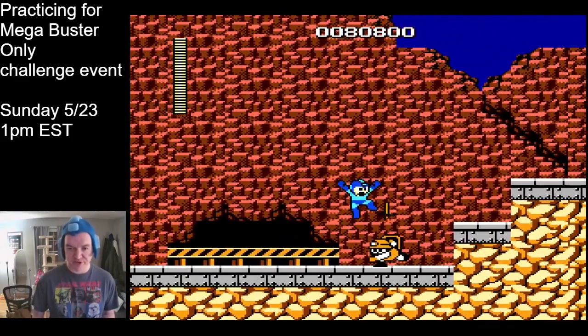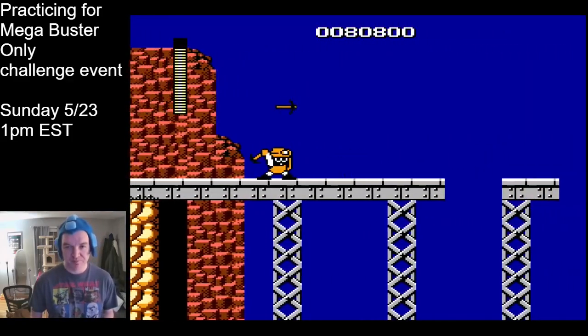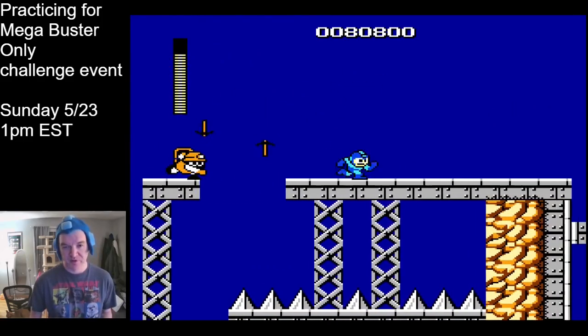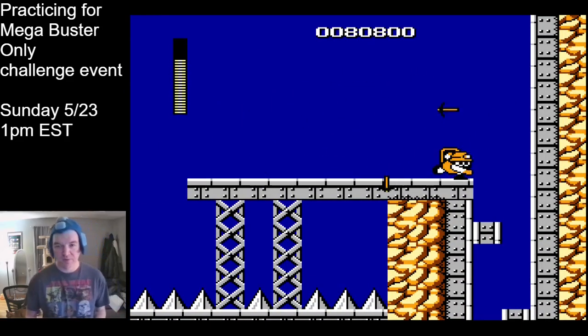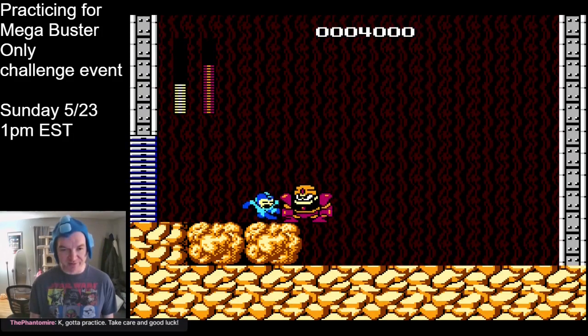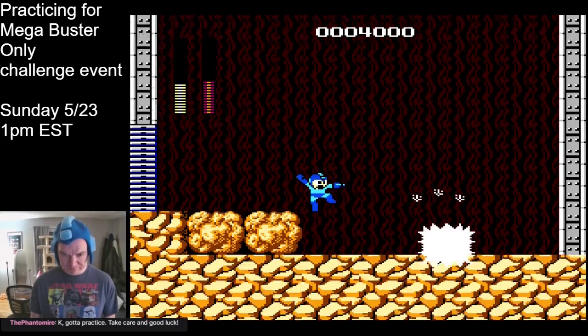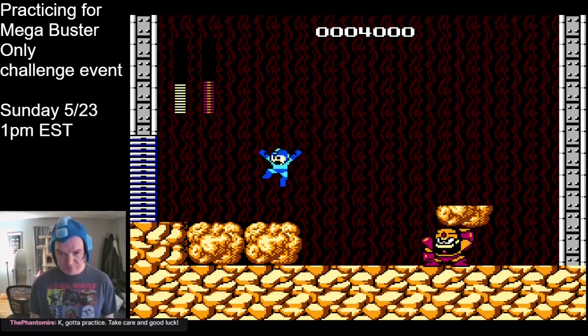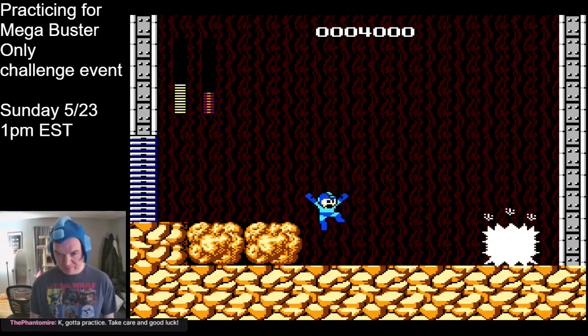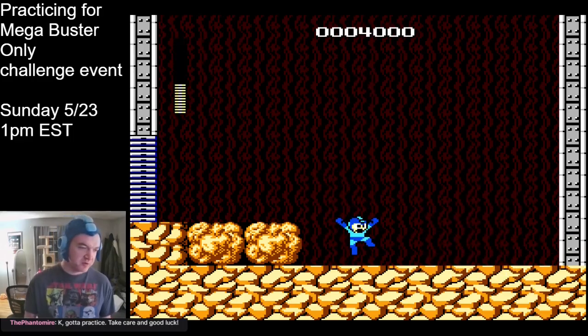Moving on to Guts Man's stage. This is one where you're going to abuse the hell out of the pause glitch, like you'll see me do against these miners throwing axes. Against Guts Man, I recommend using the pause glitch to maximize your damage — unload a flurry of shots and rapidly pause to get the most damage. Then master the rhythm of, as he's about to land, jump in the air and fire, and then on the way back down, fire again.